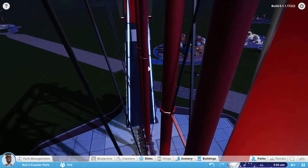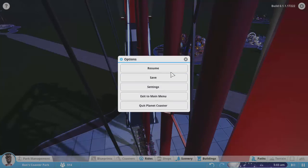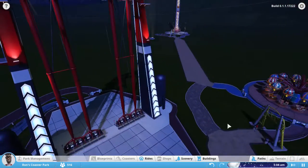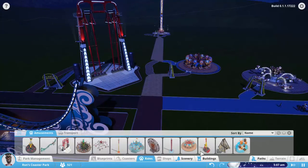One thing about the crashes — it can actually crash during save and it will completely corrupt your save. So make sure you alternate between two saves so that if you do lose one, you only lose a little bit of time. Or even hit new save game every time. I'm always holding my breath when I go to save, when I go in the ride cam, when I open up the park — there's just so many things that can crash it.